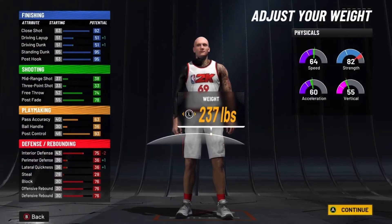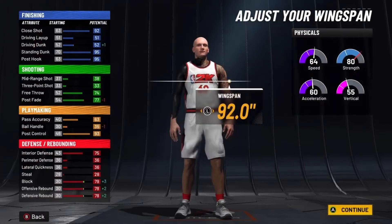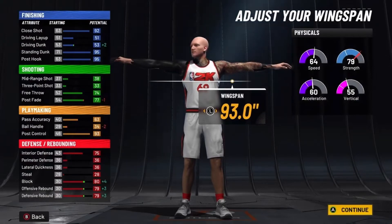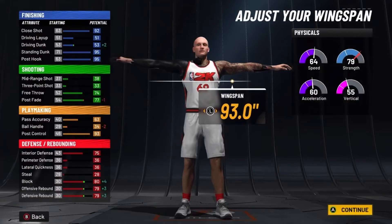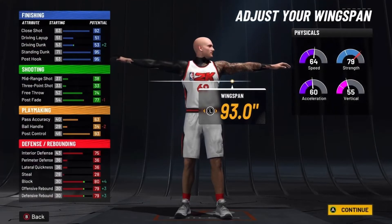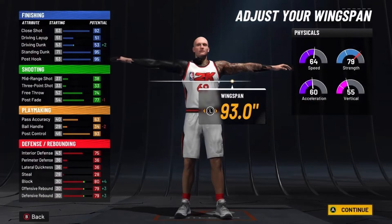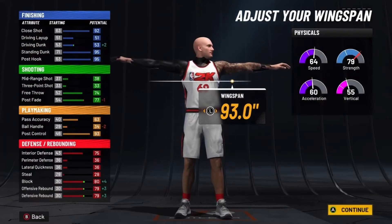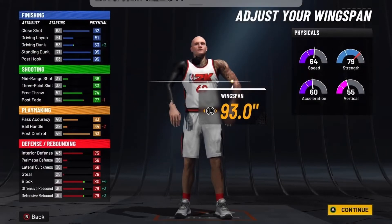For this 7-foot tall post scorer, 72 speed and 68 acceleration is going to be pretty nice. You also get that plus in driving dunk, your acceleration, and your vertical. Now the wingspan — you actually want to go 1 below max. The reason we're not going max is because you lose that 1 in strength. If you go down 1, you get that plus in strength. At 79 strength, that plus 8 from the gym rat bonus and plus 4 from Gatorade workouts and hitting 99 overall gets you to 87 strength.